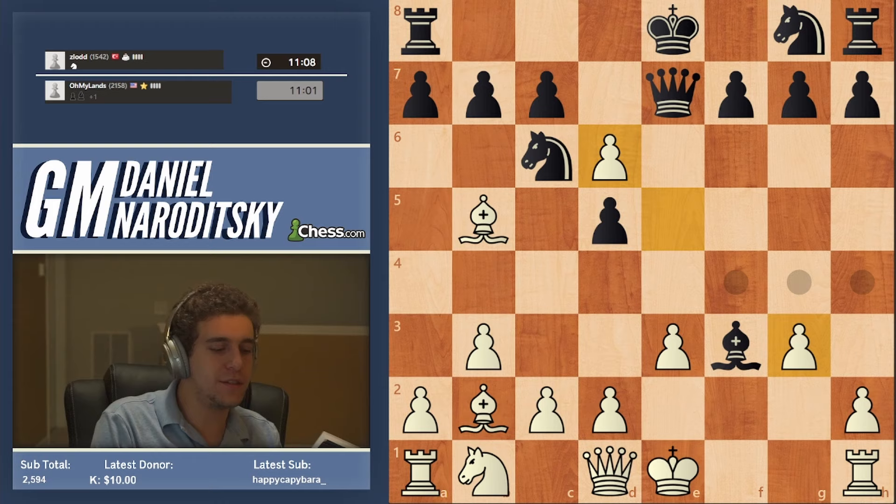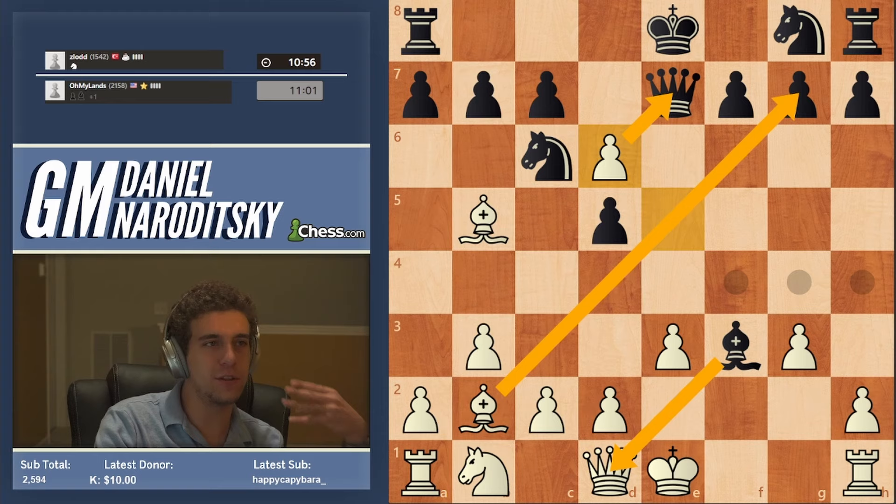Both queens are hanging and the bishop is hanging. So if he takes the pawn, we take the bishop. If he takes the queen, we take his queen. The other thing that's hanging is the g7 pawn. It's good in your mind to just keep a little tab open of everything that's hanging, so you don't forget to capture something if you get the opportunity.